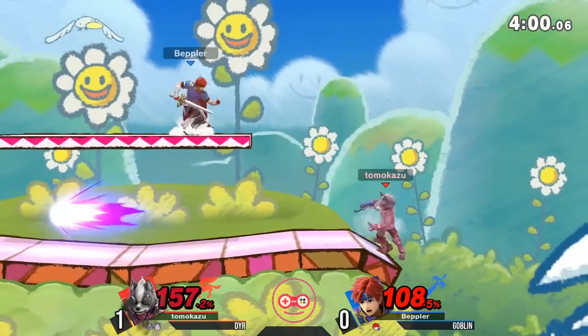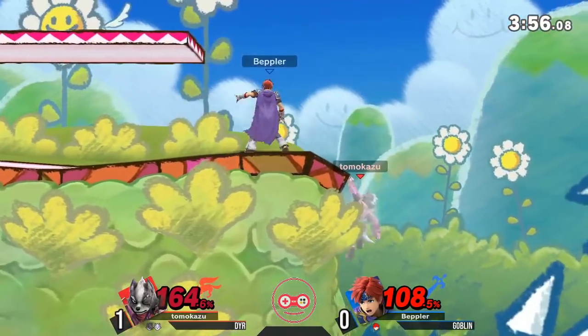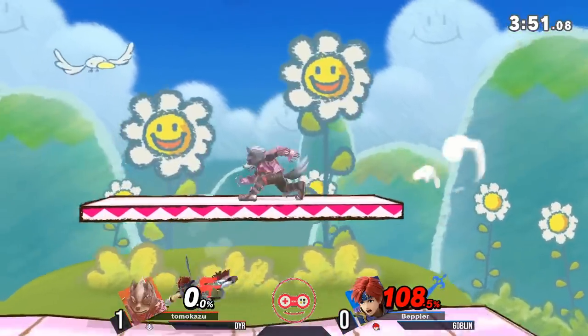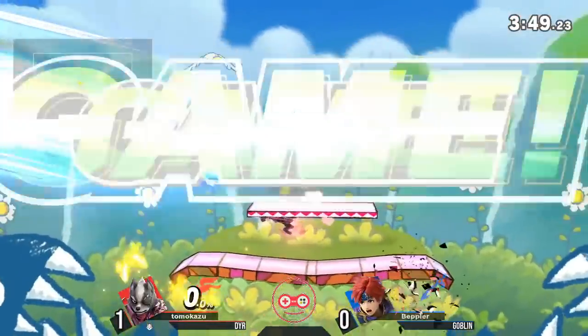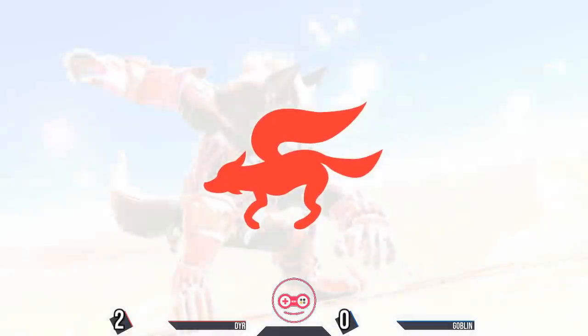Dyer once again at full rage, waiting to use a blaster. Forward air will not quite kill just yet — not the soft one at least. The back air will do it. I've seen Goblin win these many, many times, even here at 108%. It all takes one hit to start it, but unfortunately Dyer opted in to get that first hit first. And just like that, he goes up 2-0 in this set.